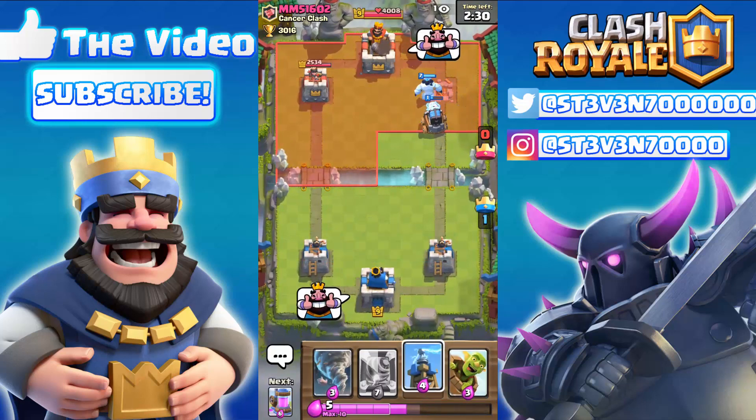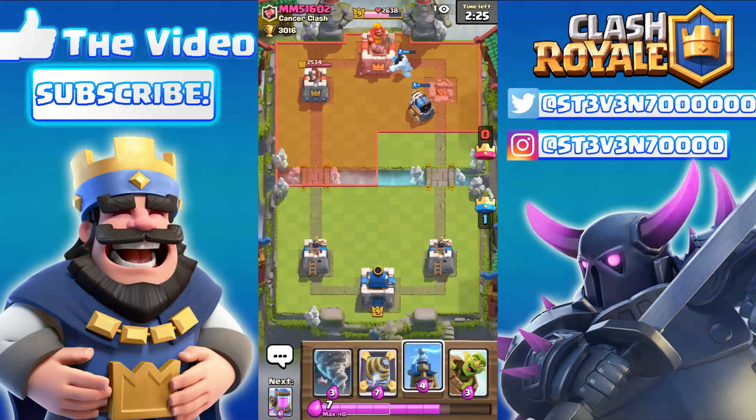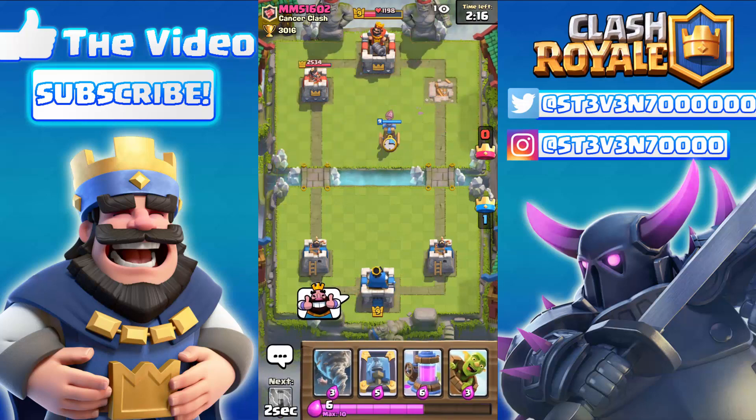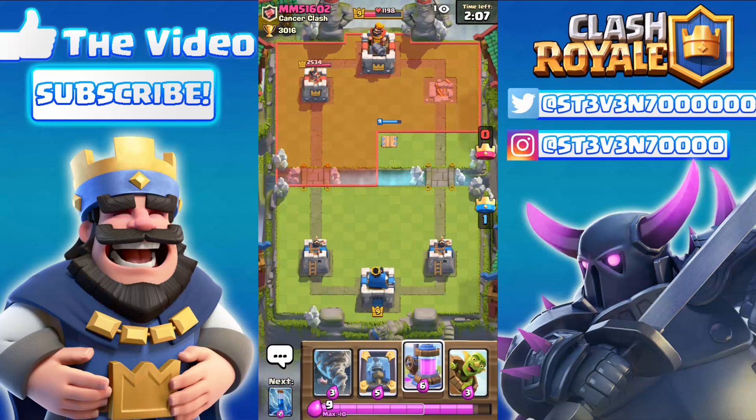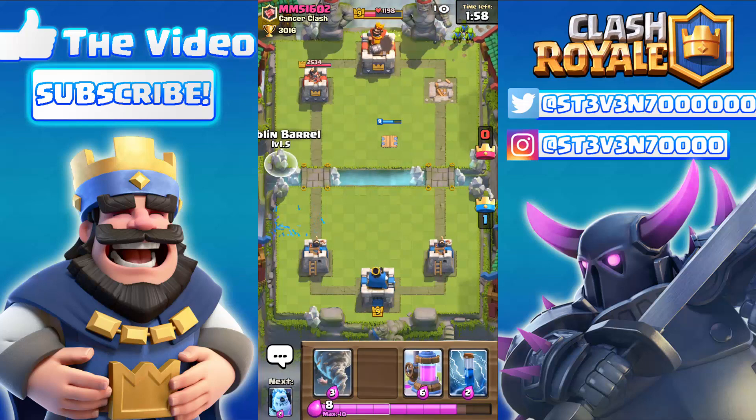Hopefully the Sparky and Ice Golem push doesn't take out his King's Tower — the Ice Golem is doing some good tanking for the Sparky right there. His tower is already down to around 100 HP and looks like we clutched that. Here comes the Tesla — and if you guys saw that, the tower actually took two shots before the Tesla went underground, which means the tower obviously despises the Tesla.